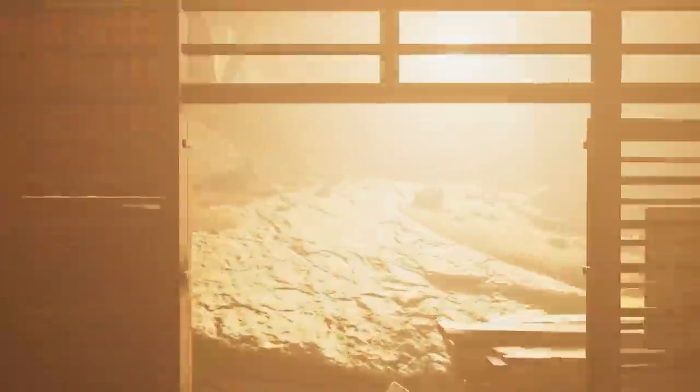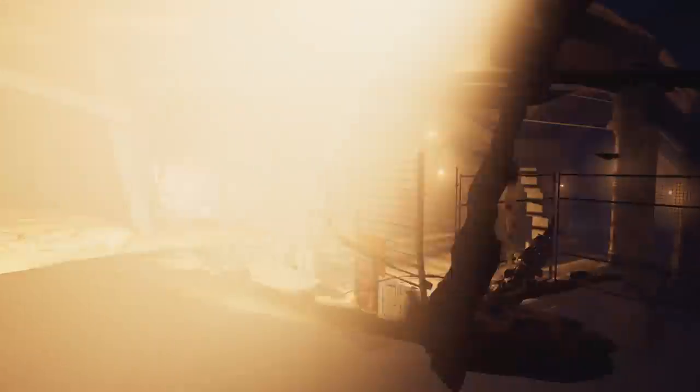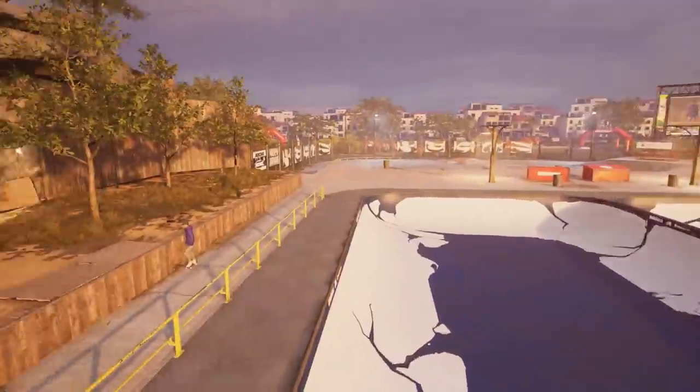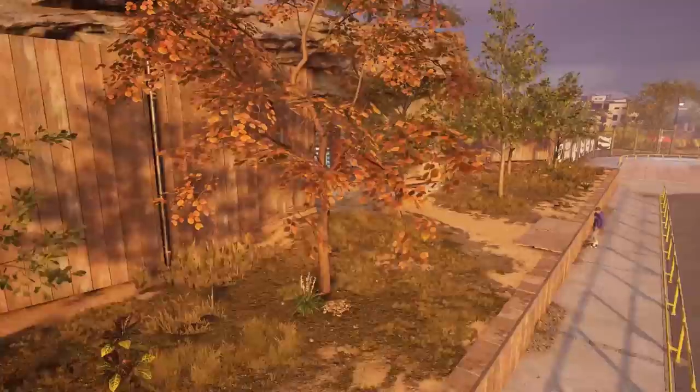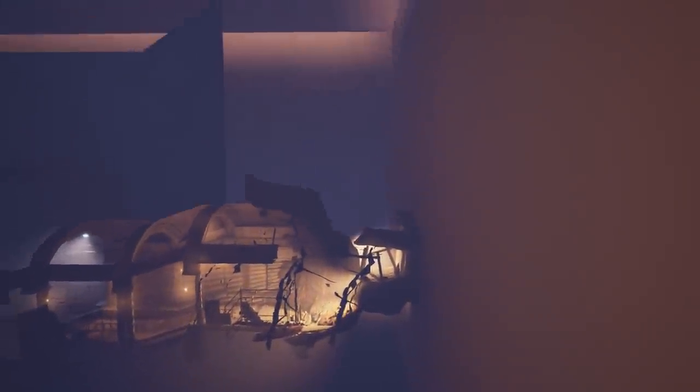Normally you get teleported out of this area once you start heading toward the bright light. Pushing the camera through shows what's left that you normally don't get a chance to see. More importantly, this area is nowhere near where you enter from. Taking the camera far below the main area's surface level reveals the area has to be encased in a prism — a giant box — and once we take the camera inside the box, we can see the area.